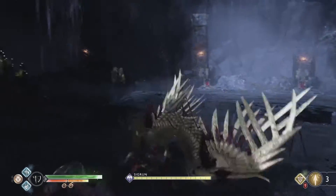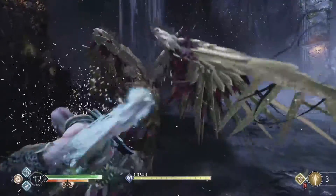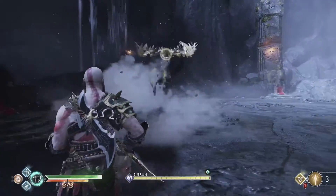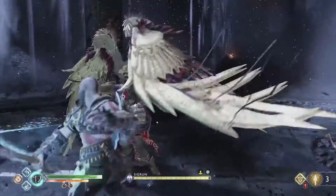Her smash attack has her jumping straight up and then slamming down on Kratos — dodge out of the way. Warning though, she may do this multiple times in a row, so just keep dodging and try to get a little damage in at the end.